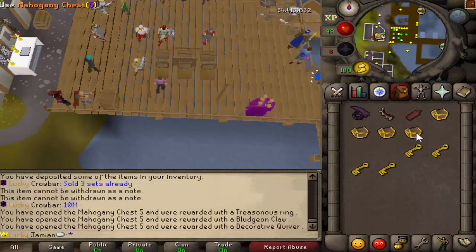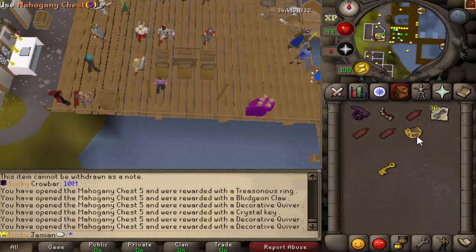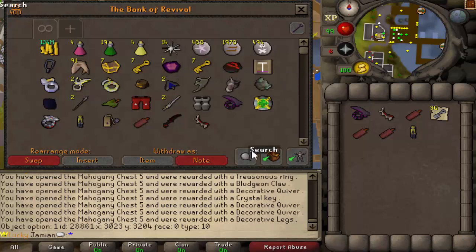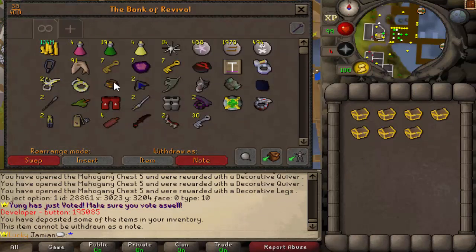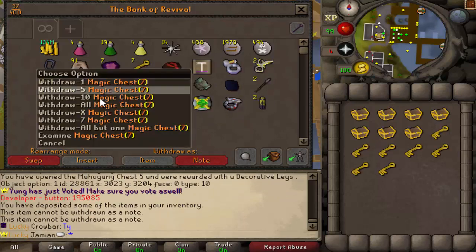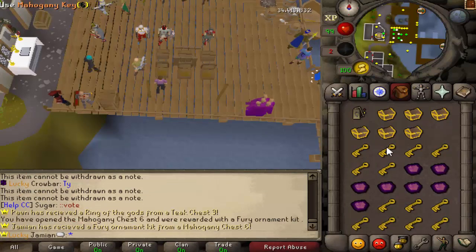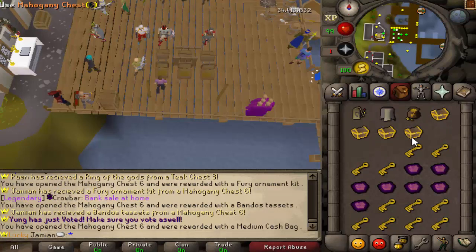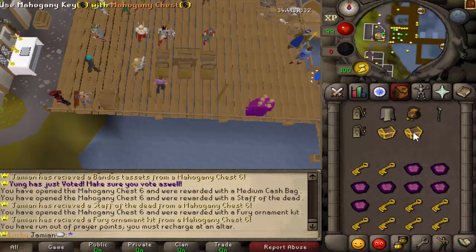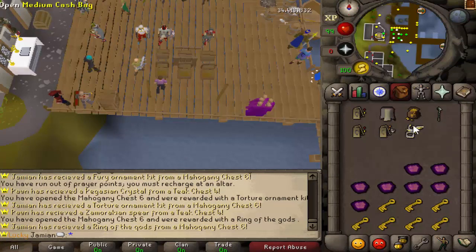These videos don't really do it justice because there are a lot of items you wouldn't think you can get that we just don't get because they're rare. I'll have to make a list of everything you can get so you can see the full loot table - there's a lot more stuff now. I finally got dragon - first time I've gotten it, though we seem to just get rings.